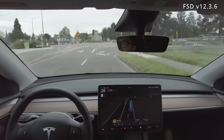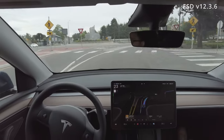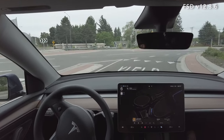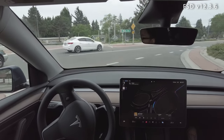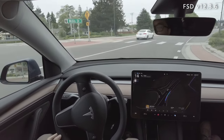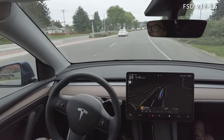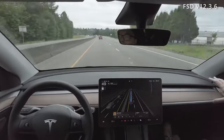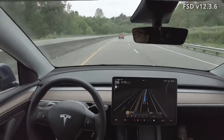We're quickly going up to the roundabout. There is a car on the right — it's a white car — but it's in the lane on the left, not in my lane, so I don't technically need to yield. FSD does so safely, unnecessarily so, but that's all right.